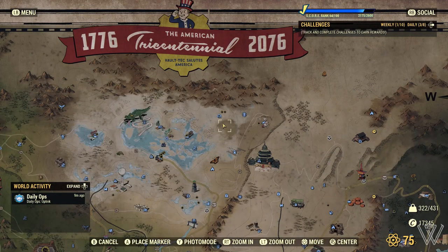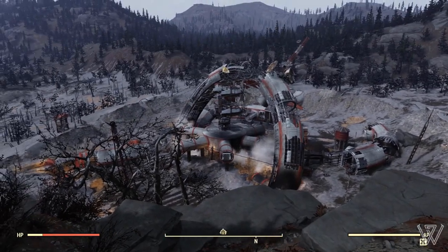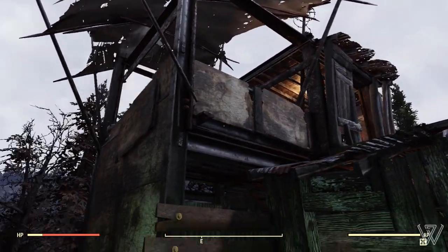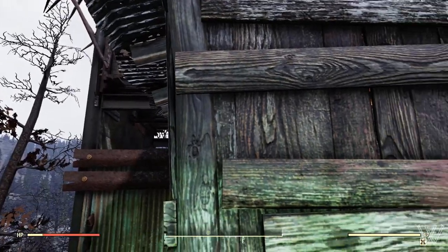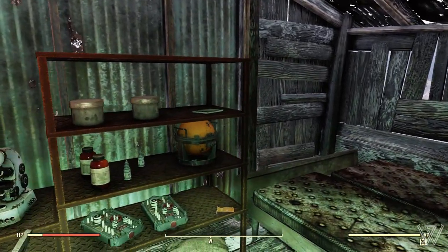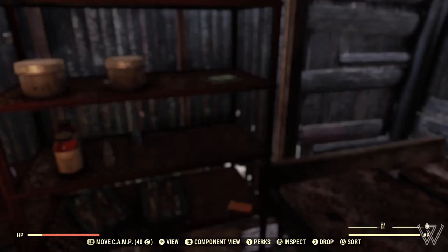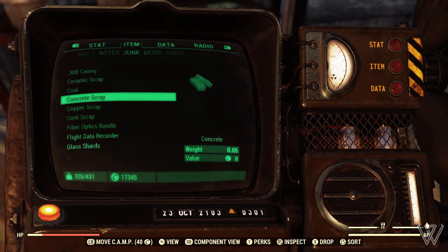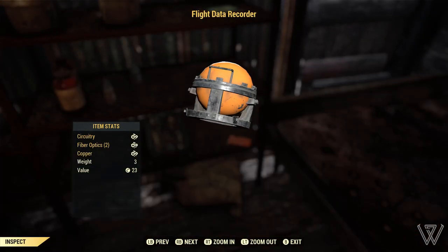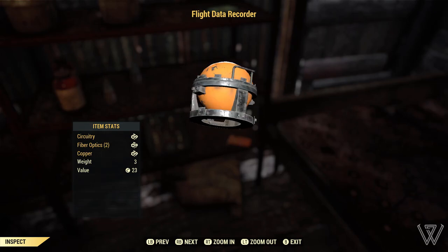For the next item, this can be found just south of the crater. You're going to be up on this little hill cliff kind of thing. If you turn around, you can see this kind of outpost or outlook tower. Head inside and look on the metal shelving, and you are going to find a flight data recorder. I know this is a definite spawn location for this item — it's a cool, unique item that you don't really see.